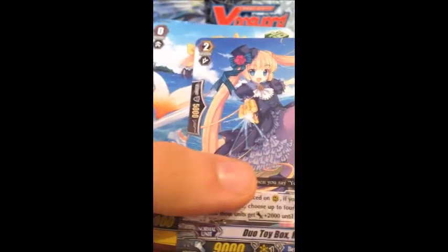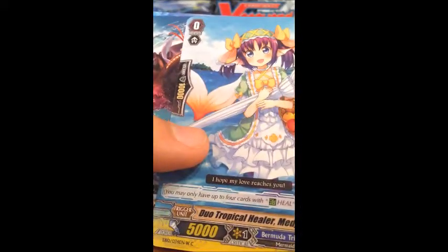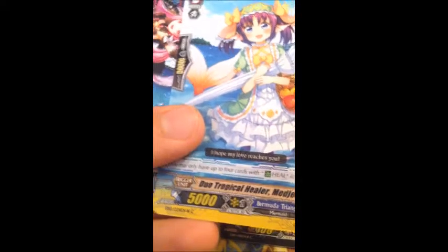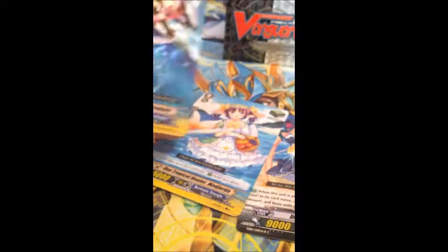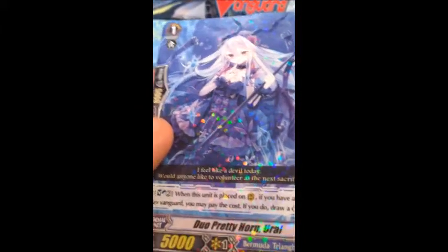Duo Yermoku. Duo Toy Box Menem — that's the black version. Duo Tropical Healer Metagira — that's the white version. Duo Grip Biz Torn Salian — I'm pretty sure I got the white version before, so this is the black version. And Duo Pretty Horn Yerla — the white version of that.